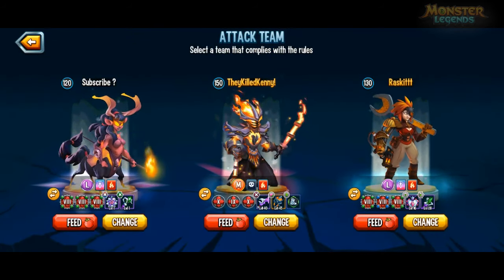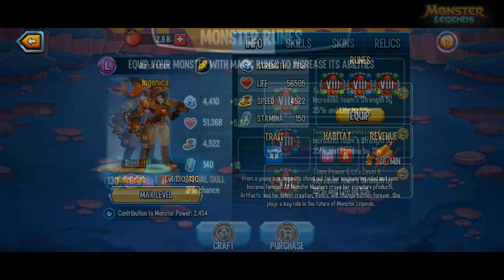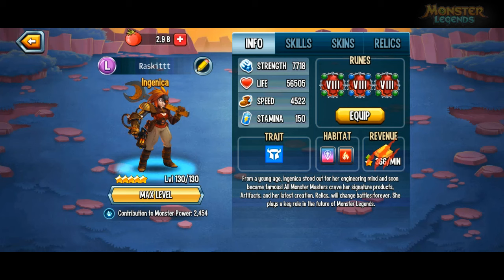So this is the team I'm using. I mutated some of my level 8 team's strengths. And normally I would have them all mutated with life for most situations, but I mutated one with stamina to increase the stamina by a certain percent — the max stamina cap.